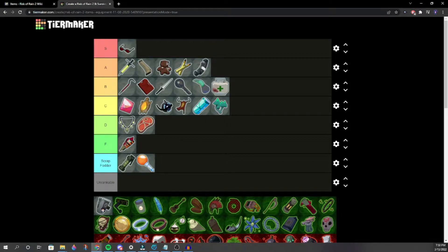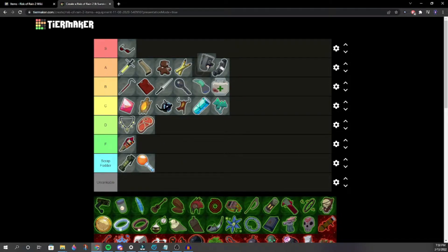Repulsion Armor Plate — mid C. The reason it's mid C is because it's really good in early game, but then it falls off. It's very good early game, but falls off at stage two. We place it in mid C.